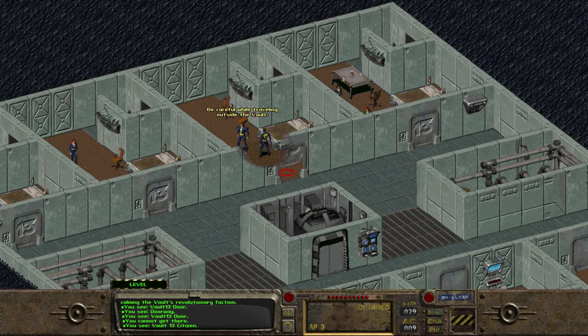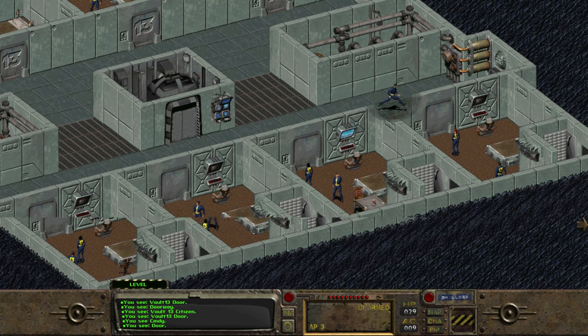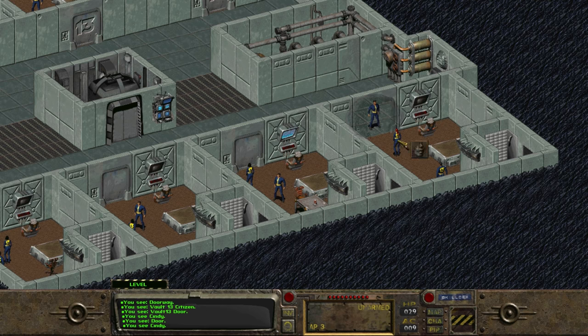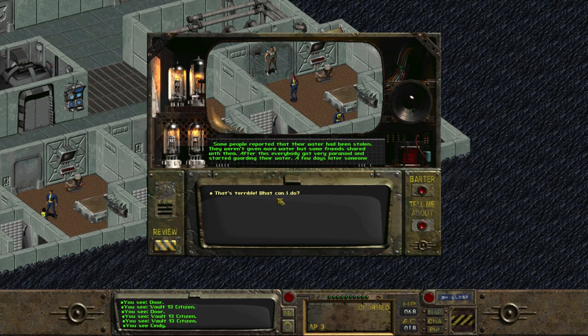Most of the other rooms on the second level have generic vault dwellers and nothing much interesting, but in the room to the southwest, we find a vault dweller named Cindy. She says that she's scared and she hopes that we'll find the water chip. She's greatly concerned about the water thief loose in the vault. People who had their water rations stolen weren't given replacements by the overseer. The only reason they survived is because friends shared some of their rations. Cindy is so paranoid that she has begun to guard her water rations, and she asks if we can find out who's been doing this.